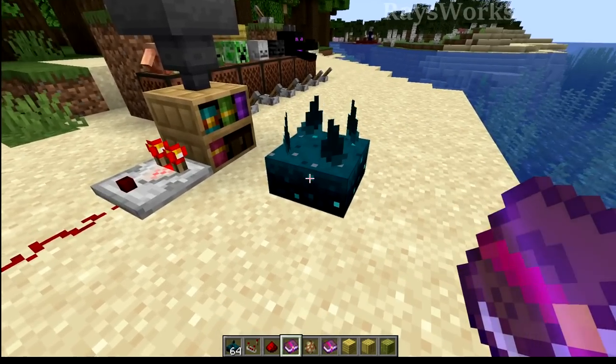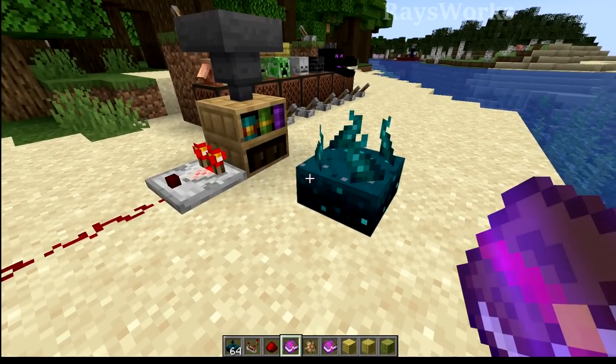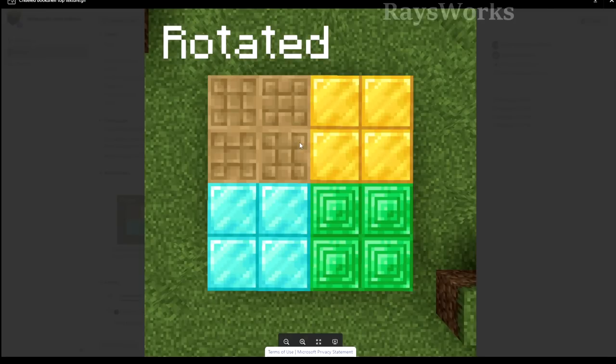They fixed it so Skulk sensors will now be able to detect when players interact with chiseled bookshelves. Because the new chiseled bookshelves have a slightly different texture on top, it was noticed that the texture doesn't stay the same even when it's rotated. So now you can easily use it as a floor pad or a ceiling and it'll be consistent.